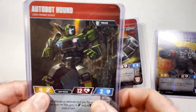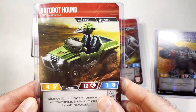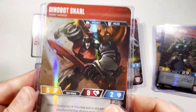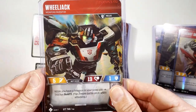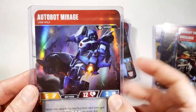We got Autobot Hound — of course he transforms into his Jeep mode. Dinobots, Snarl, Wheeljack. A lot about Mirage. Very cool cards.